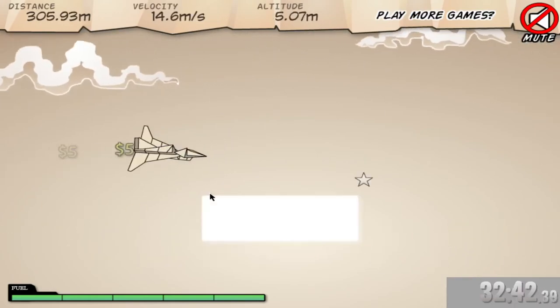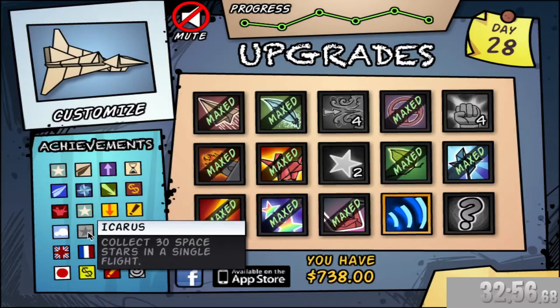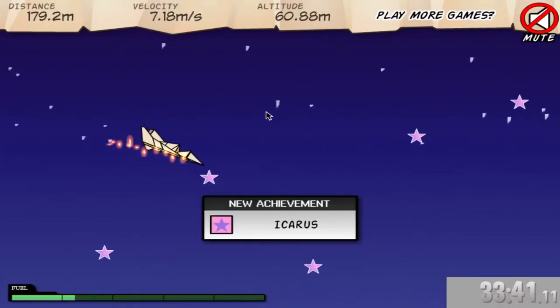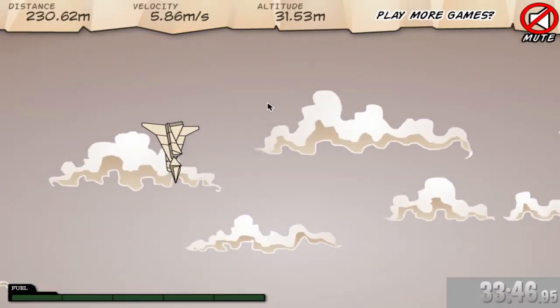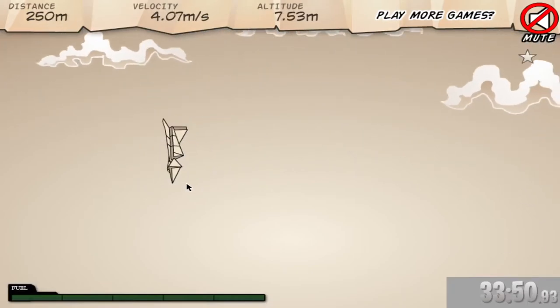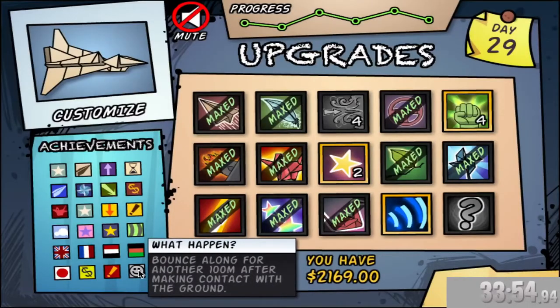The only two left are collect 30 space stars. There you go — Icarus! Back down we go. We've got Icarus now. All we have left is the 'What Happened' achievement — we buy the mystery upgrade and we get the rest of the upgrades.